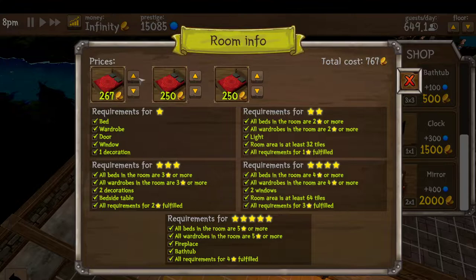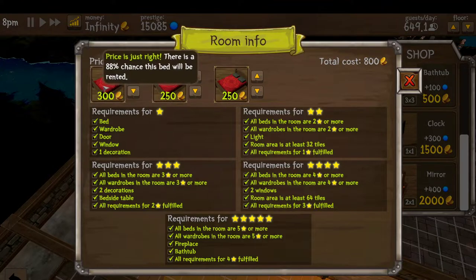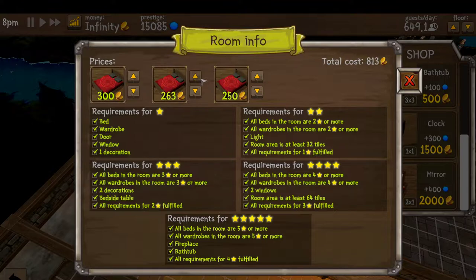Let's go ahead and put these all up to 300 a night — I'll take the lower percentage chance for more money. Yeah, I'll take 88%. Do I literally have to click all of these up? I guess so. But that's how you get to a five-star: you need all the specific items, follow the chart, and you'll be good to go.